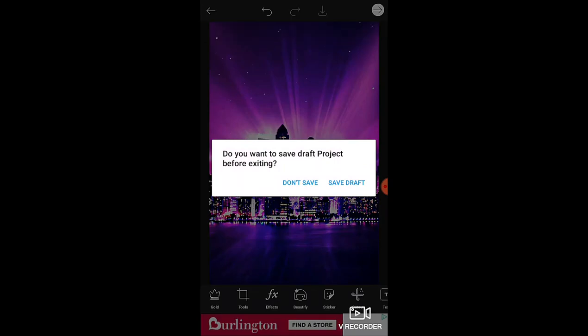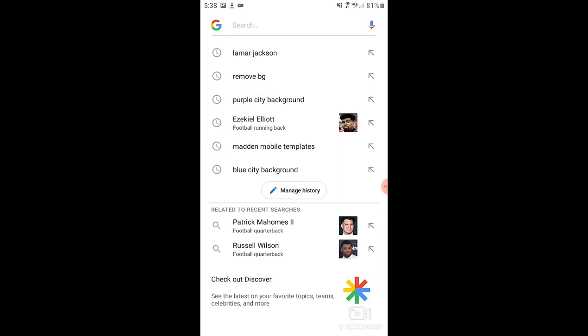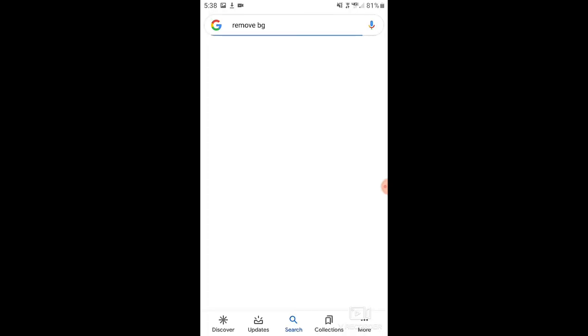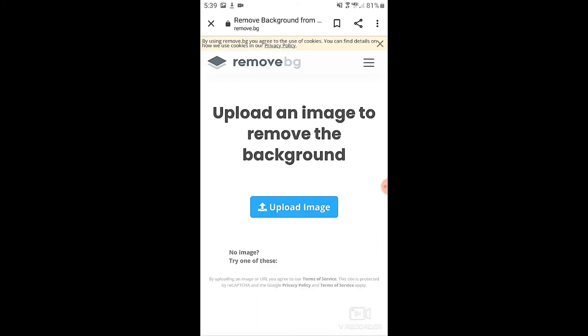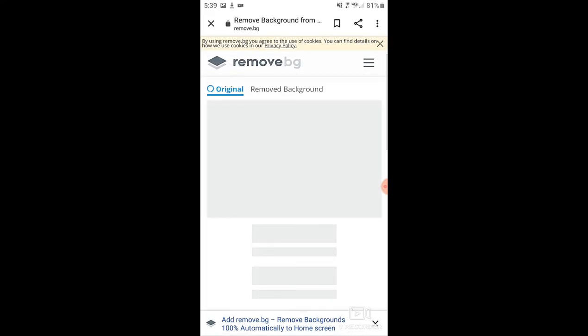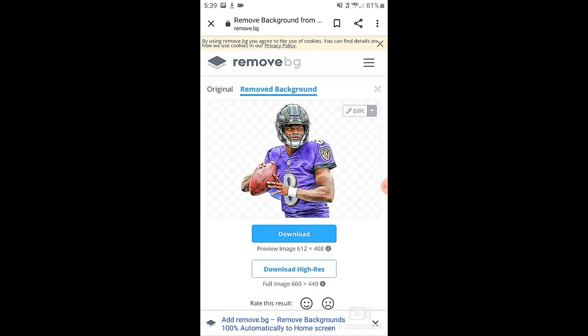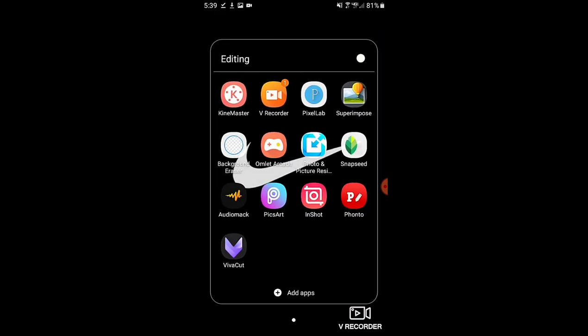Now go to Remove.bg to remove the background of Lamar Jackson. Upload the image, browse and find it, and it'll remove the background in just a few seconds. It actually didn't do a really good job — I might need to fix that up in another editing app. Download it anyway, and let me quickly fix it in Background Eraser.